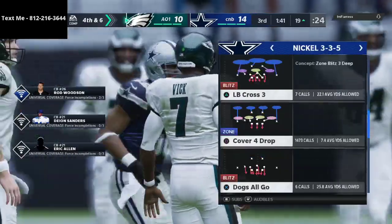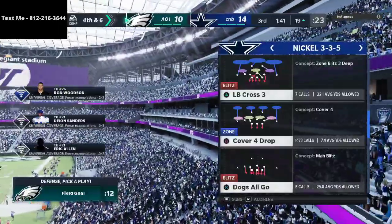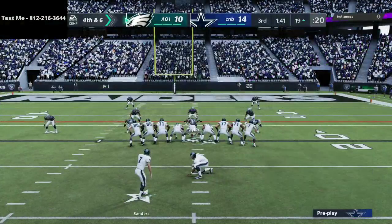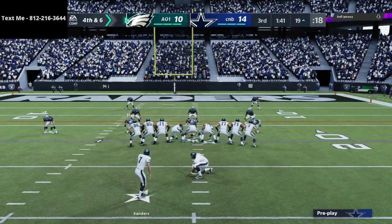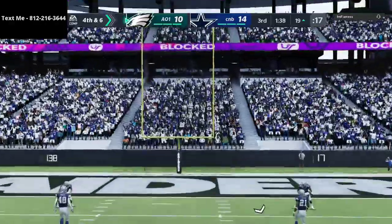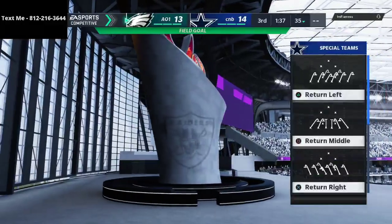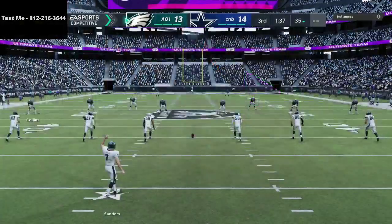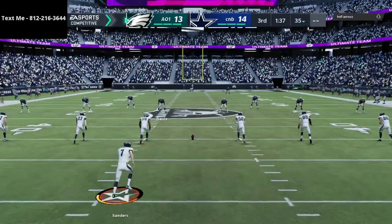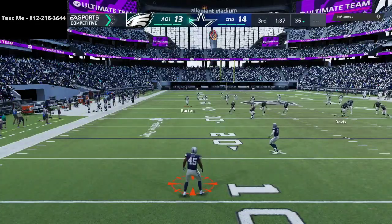That forces him to decide: does he want to take a field goal or go for a touchdown? He's coming out in field goal. I'm going to cover four drop — I want to give him his three points. Three is a big win for the defense; we get the ball back, and if we go down and score, we're in a lot more control. The pressure has swung back to us a little bit on the offensive side of the ball.